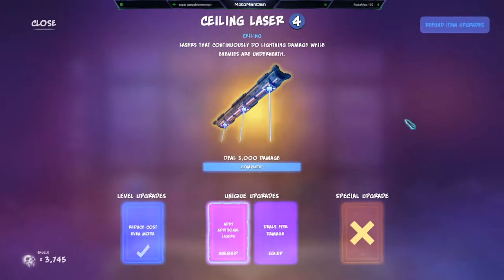What's going on everybody, it's your boy Motoman Dan. Let's jump into the ceiling lasers today — lasers that continuously do lightning damage while enemies are underneath, dealing 5000 damage to unlock the unique upgrades. Level upgrades reduce the cost. The unique upgrades add additional lasers going from three to five, or deal fire damage. The damage doesn't change but it does fire damage, so they get the burn aspect.